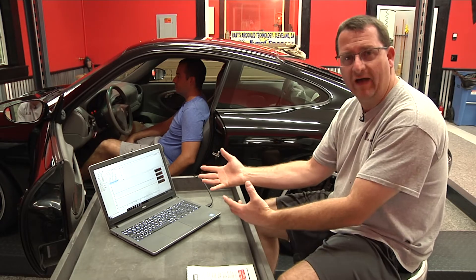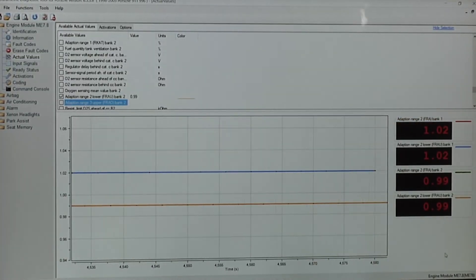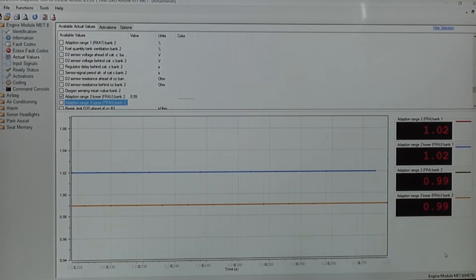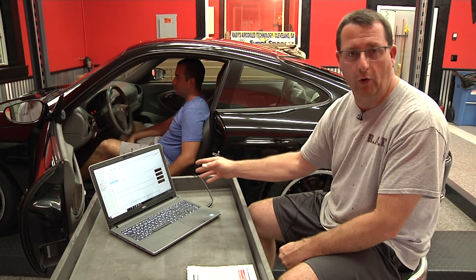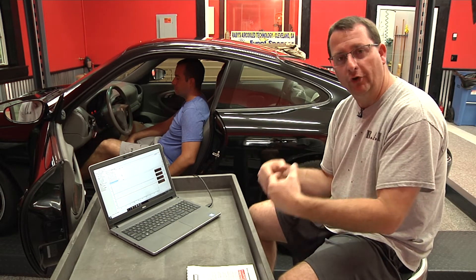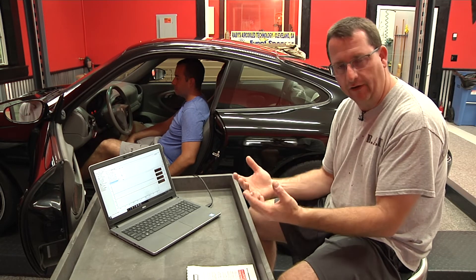The last thing we're checking from actual values is fuel trim. We're not going to go deep into how fuel trim works today — you can look up long-term and short-term fuel trim, FRA, FRAU, and so on. Basically, we're looking for values to be around 1. Anything up to about 1.05 is good; anything less than about 0.95 is good. These are very stable at 1.02 and 0.99. We typically do this with the engine at idle, fully warmed up, air conditioning turned off so idle speed is down and we get good repeatable results.